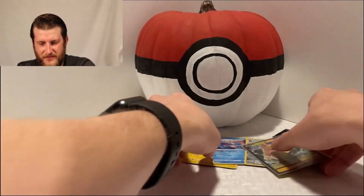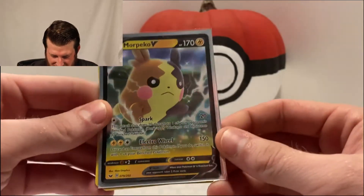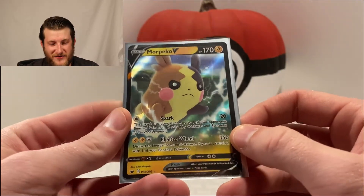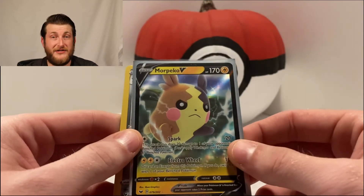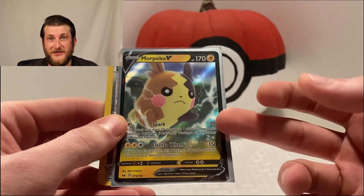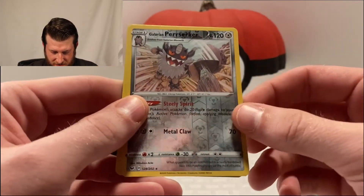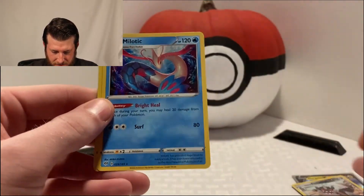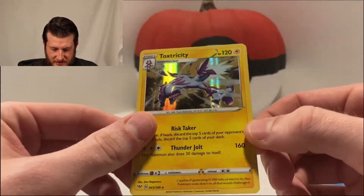Here's the recap on these pulls: the biggest pull that we got was the Morpeko V - that's okay, it's a good one. I don't actually have any of these yet so it is going to go into my collection. We also got the Reverse Rare Perserker, a Holo Milotic, and a Holo Toxtricity.